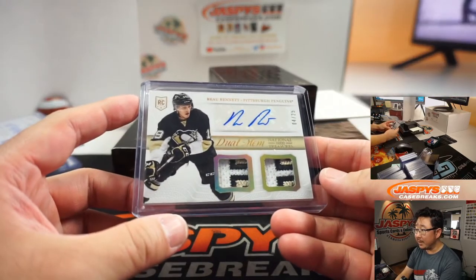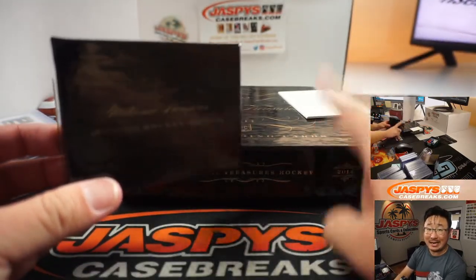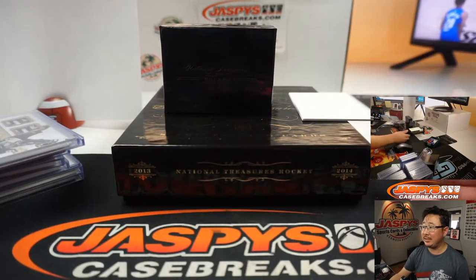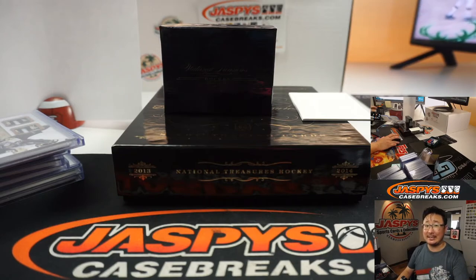And there you go, everybody — pretty solid break. A little blast from the past. The last box is in the store right now. Nathan McKinnon is the big RPA chase here and we haven't seen him in the three boxes — maybe he's in the fourth. We'll find out. Joe for JaspiesCaseBreaks.com — I'll see you next time for that one. Bye-bye.